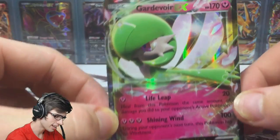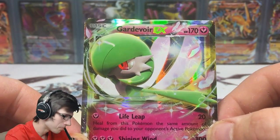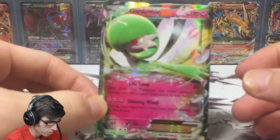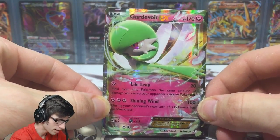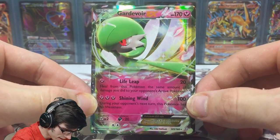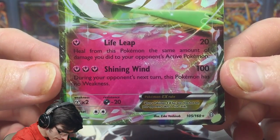A Gardevoir EX — Primal Clash comes through with the goods! That's sweet. We got our one-in-three pack ratio and it is a pretty card too. I actually did want one of these to put up on the back wall. I wanted a Gardevoir EX — I didn't really mind which one it was because it is one of the faves. It does have Life Leap and Shining Wind.